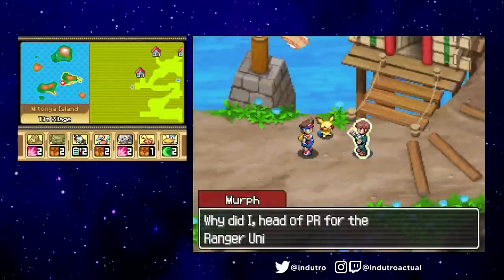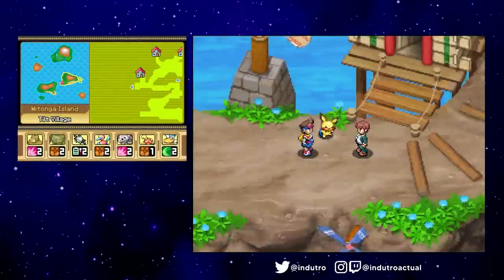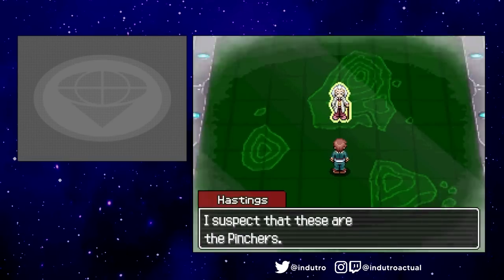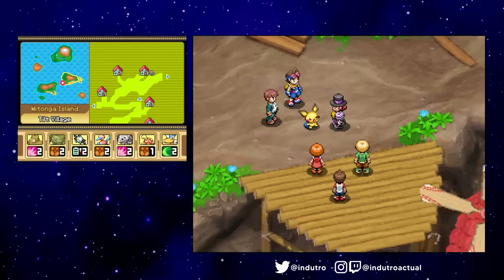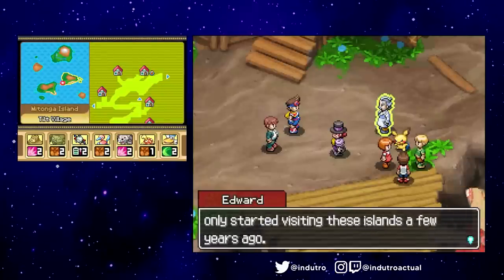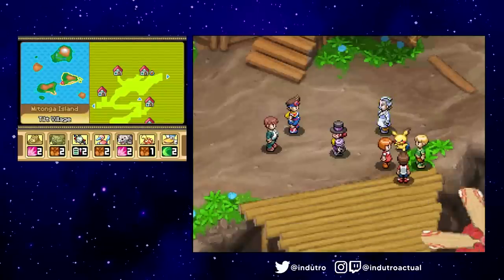Apparently Murph was told by Professor Hastings to come and act as the representative for the Ranger Union in Oblivia, coming in via this huge ship called the Union. At Tilt Village, we met this magician called Hocus, and came across Dr. Edward again — he really does go around Oblivia and cure people. What a nice old man.